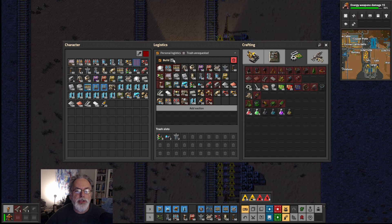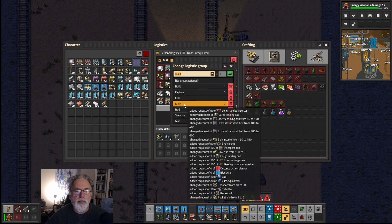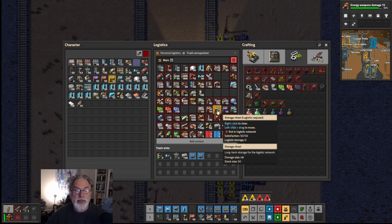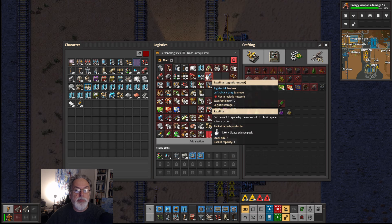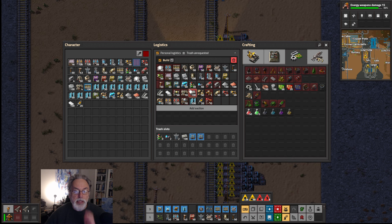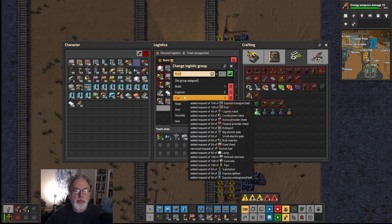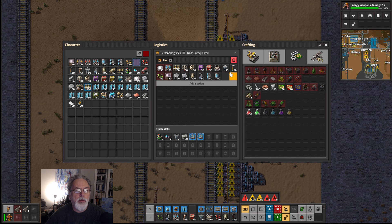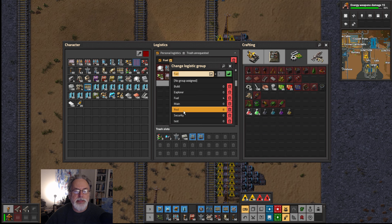Let me turn off this so I can show you. I've got my main group, which is pretty much everything except miscellaneous stuff. I've got fish at zero because I don't want to be storing them. Then I've got build, which is where we're mainly building stuff — quite a lot of stuff now, but I want to keep it down to as minimal as possible. Then I've got explorer mode and fuel mode, which I think we're probably going to get rid of.